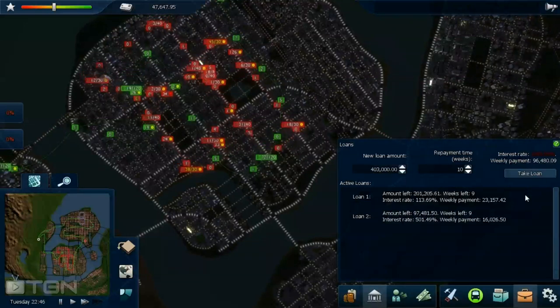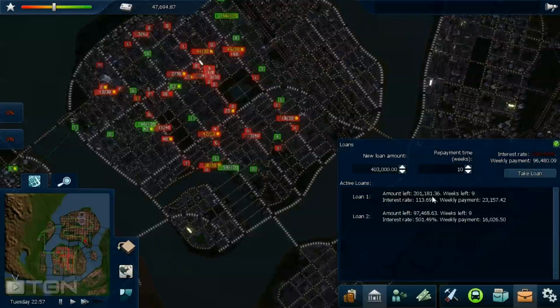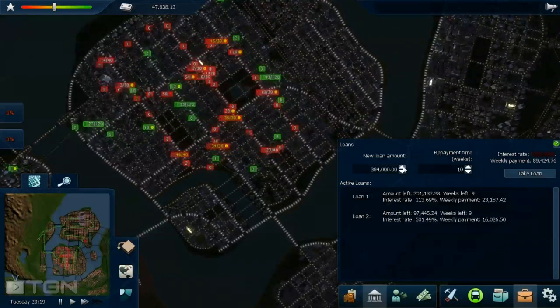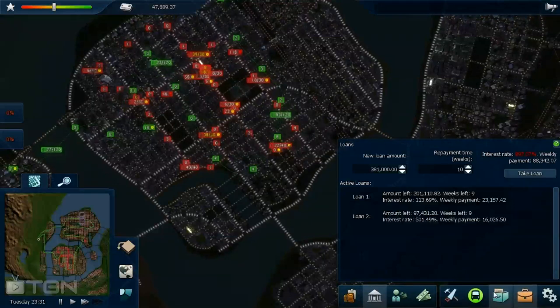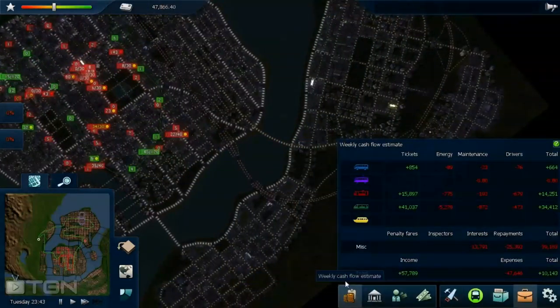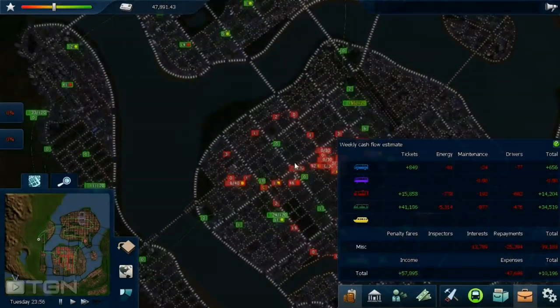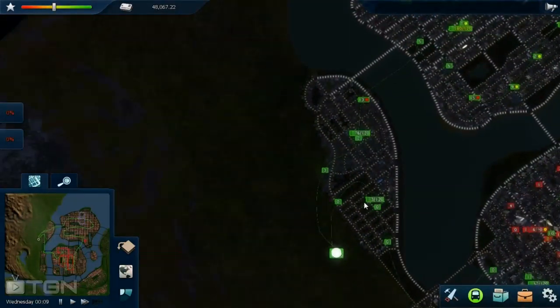This is the point of no return. Every dollar of this loan will pay out in your transport, as long as you build with it. Once the debt indicator hits that maroonish color, you can't take loans anymore — that's the point of no return. If you hit that and you're not in the green, you're in a lot of trouble.